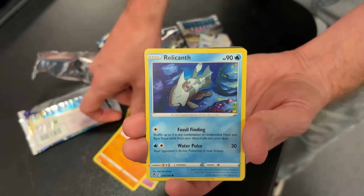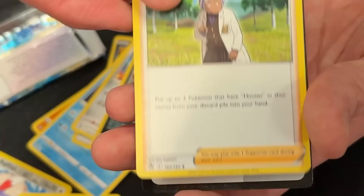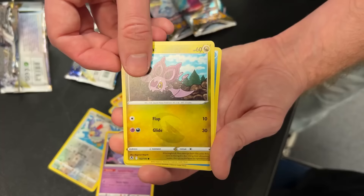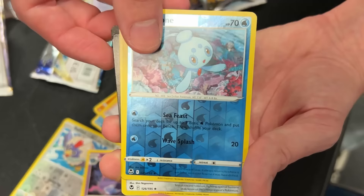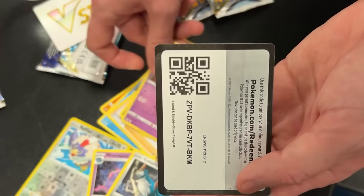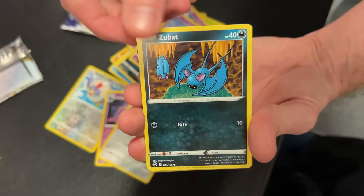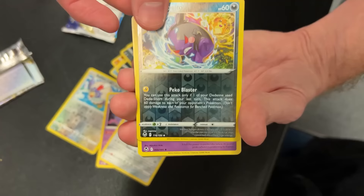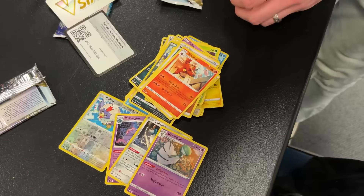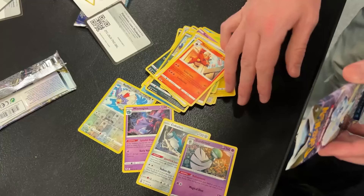We got Regirock, Rufflet, and okay, there's the code card. We got Ralts, Spinda going into Pikachu, Noibat — Cobalion! I don't think I've pulled a Cobalion yet, so absolutely need that one. There's everything else inside the pack. We got Zubat — too many bats in the cave — and Gardevoir. No holo rares yet. I already have a Gardevoir so I did not need that one for the collection.